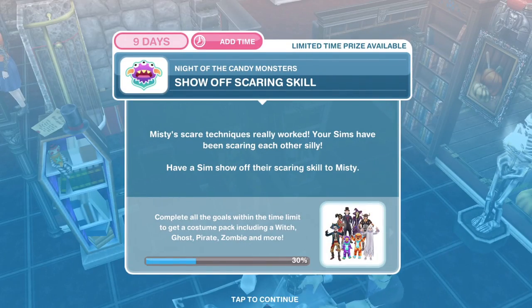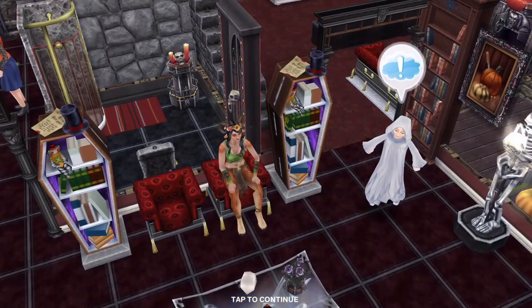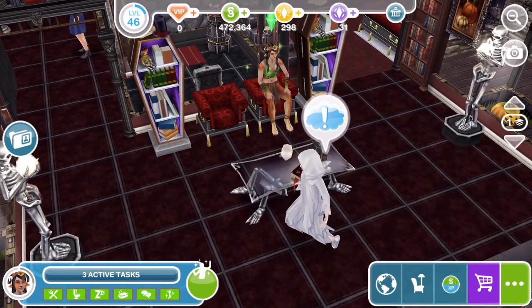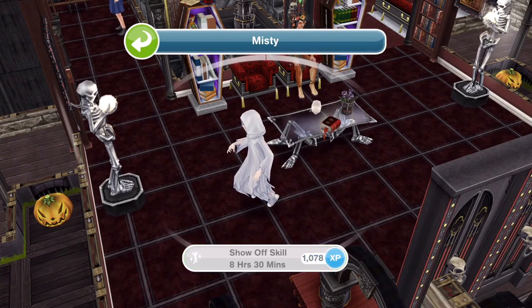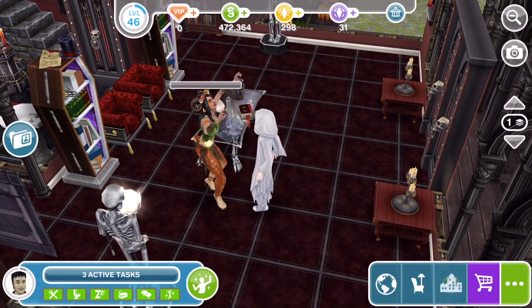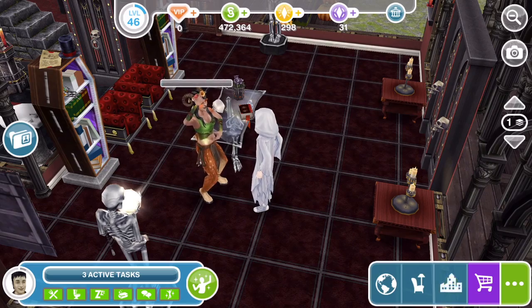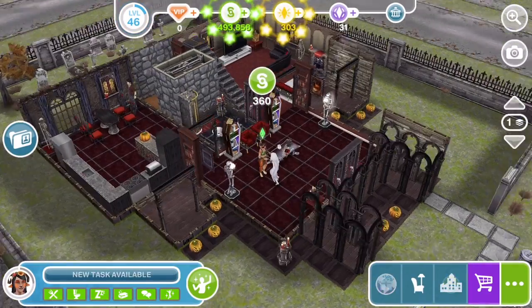Show off scaring skill. Misty's scare techniques really worked — your Sims have been scaring each other silly. Happy Sims show off their scaring skill to Misty. Let's click on Misty — she's just floating around the house. Show off skill takes 8 hours and 30 minutes. Oh look at her creeping, showing Misty how it's done — showing a ghost how to scare people! Show off scaring skill is now finished.